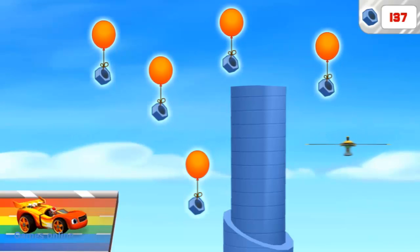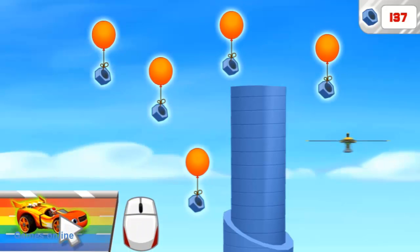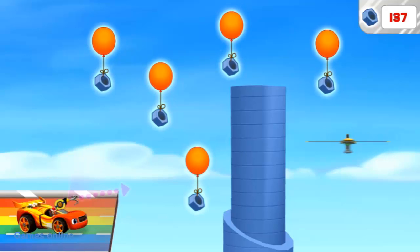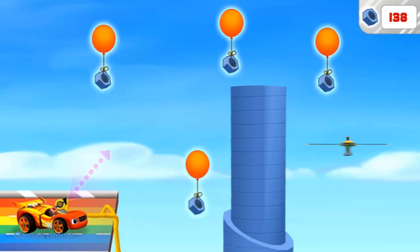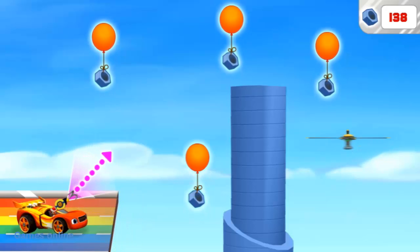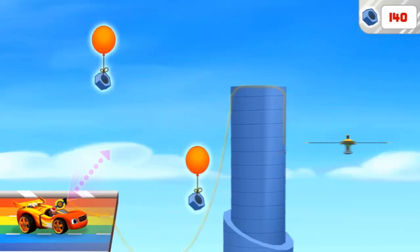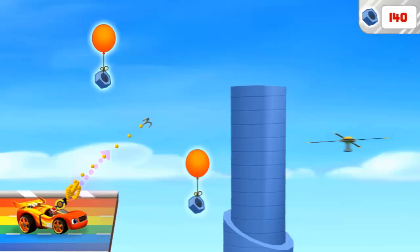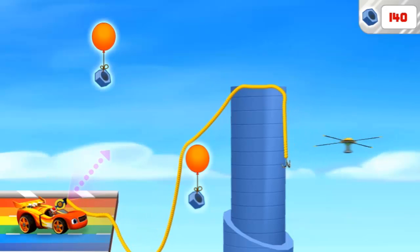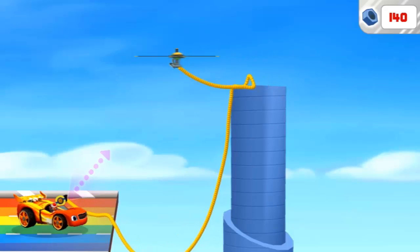Oh no! The rainbow road ends here! And the rotor is stuck on the other side! We need to lasso it with my grappling hook and rope — let's give it a try! Click me to activate! Grappling hook activated! We need the right angle. Now press the space bar to launch the rope! It looks like there might be some things in our way — launch the rope at an object to remove it! We're almost there! Press the space bar when you're ready to launch our lasso! Nice launch! Tire-rific trajectory! We caught the rotor!